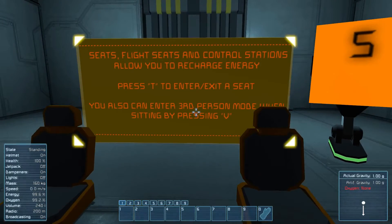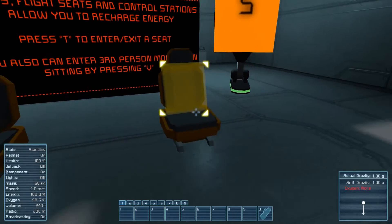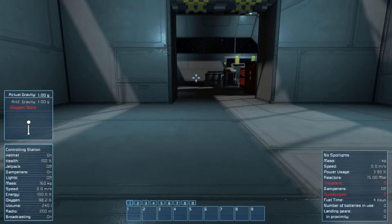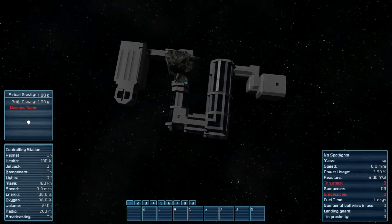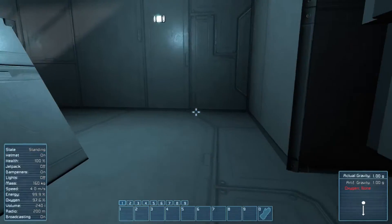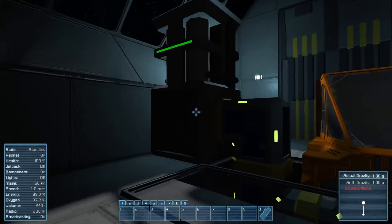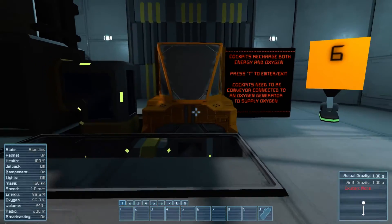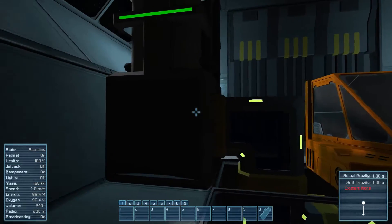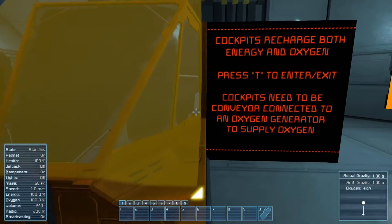Seat flights. Air control stations allow you to recharge energy. I didn't realize these seats would recharge energy - I learned something new here myself. It's also talking about you can be in third person, which lets you see the station itself. And of course, cockpits can do oxygen and energy. This is such a crazy setup - now you can place cockpits on stations and large ships too. This is a good example of using just a massive conveyor into an oxygen system, plugged right into the cockpit. That's kind of cool.